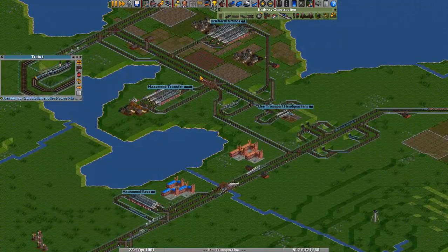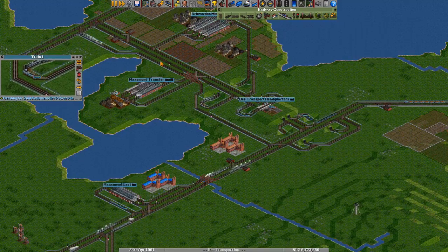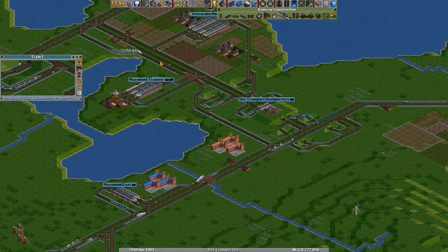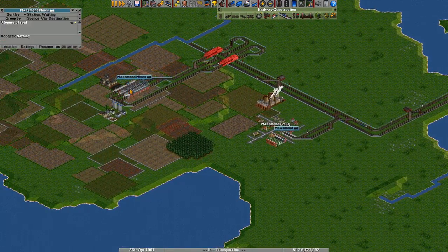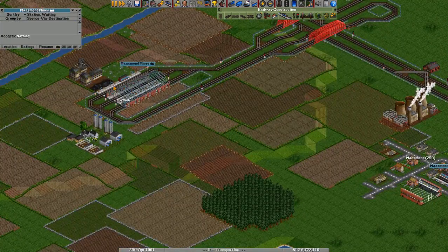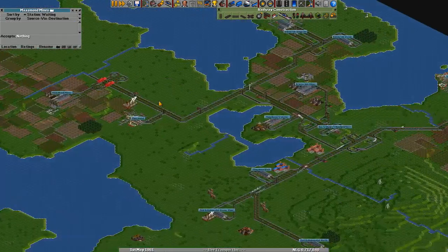I think we have alleviated some stress from the network by creating this little express route. At least our five or six coal trains aren't taking the busy route anymore, and that's very important. There's actually not that much coal here anymore — we might have overdone it a little bit.